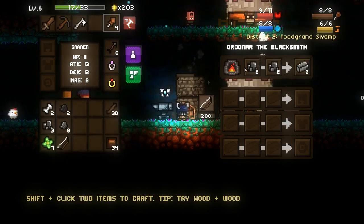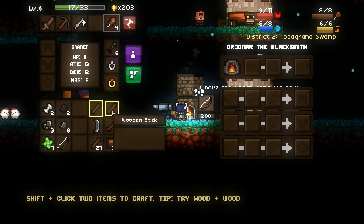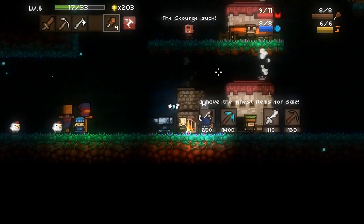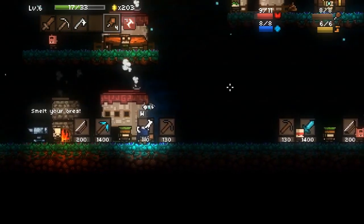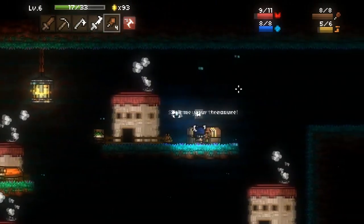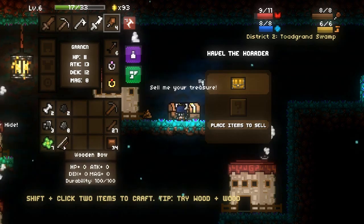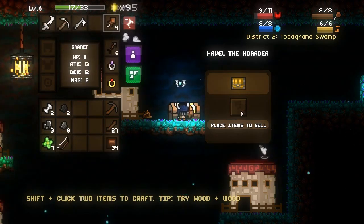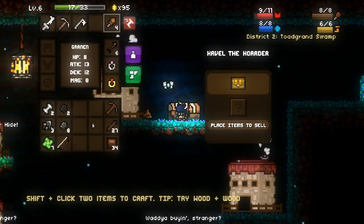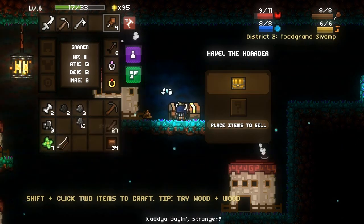There we go. Yes! Iron — same old, same old. I don't have enough iron to actually build anything that's useful to me. We've got a bone sword — coolio. We're going to get a lot of stone; I'm going to create a stone shield.